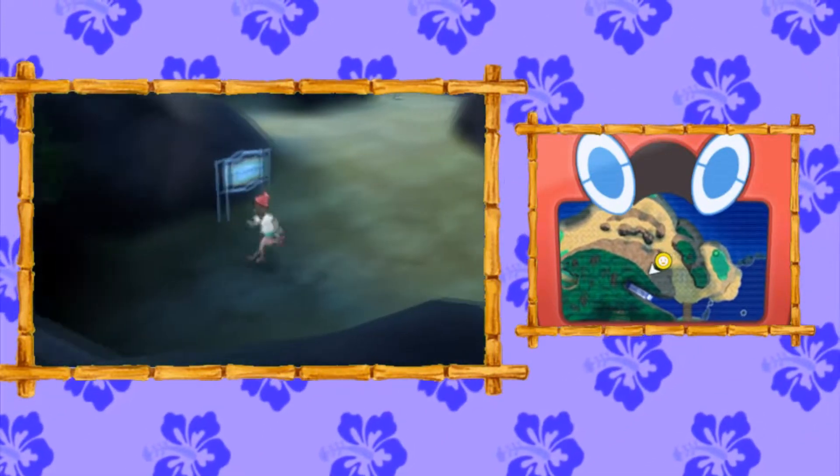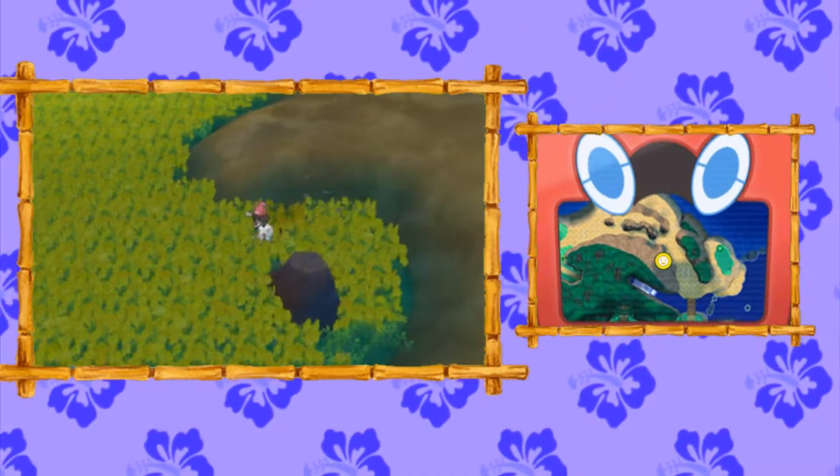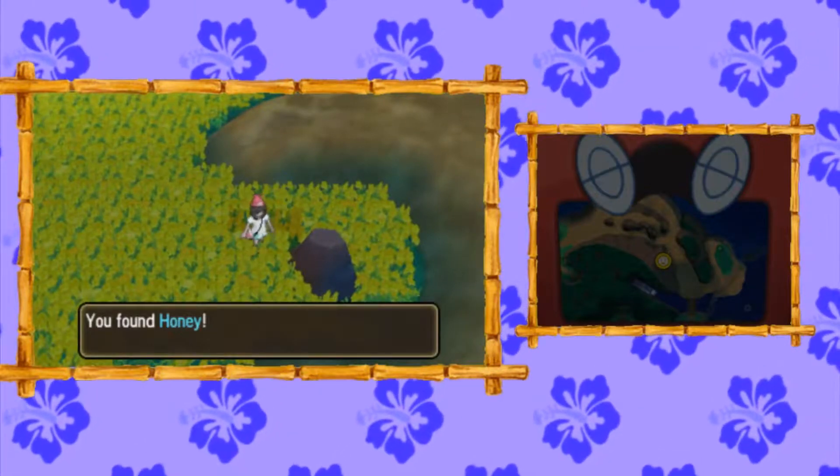We're going to head south and find Melee Melee Meadows. Since we're here, we might as well stop by. First thing you're going to do is head into the yellow flowers, and on this rock on the left side you're going to find Honey.